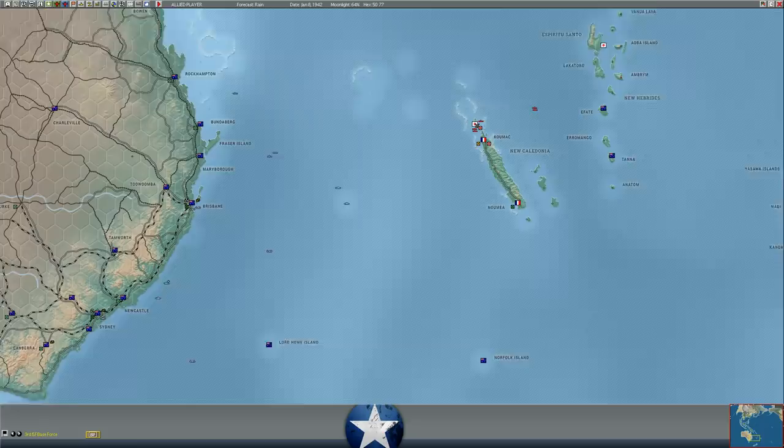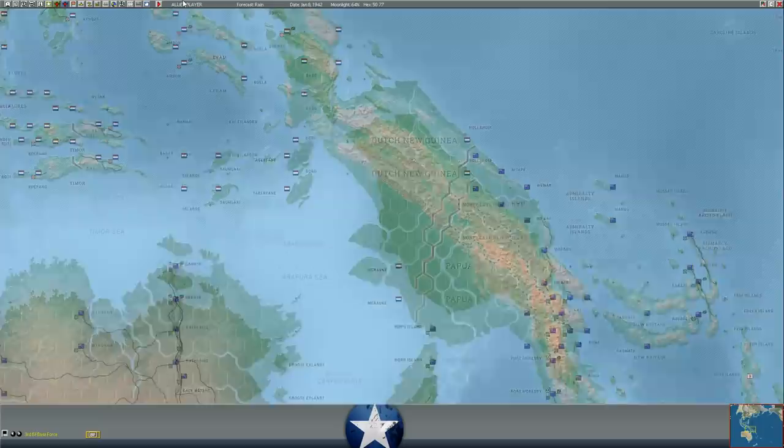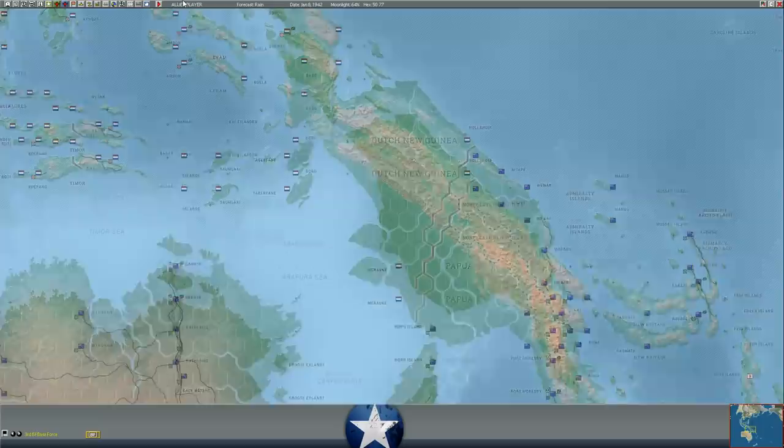So if we can put 50 in Suva, 25 in Pago, and maybe 50 in Nomaya, we could make this Fiji Line really formidable to anything he might bring against us. We can do that really easily because we've got a fair number of cargo ships in Australia as well. Those are some things to look forward to in coming episodes. That being said, not a lot else going on this turn, just some logistics — moving ships and tankers. So we're going to wrap it up here. Let me know your thoughts below and we'll see what happens next time.